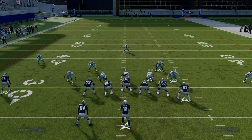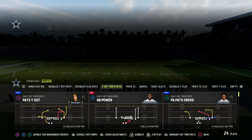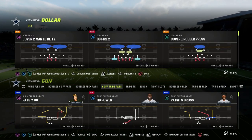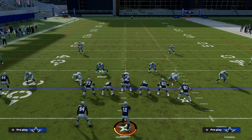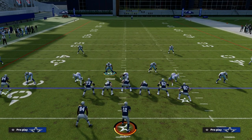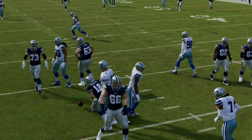Let me give you an example of something that does make a lot of sense, and that is the dollar defense. In dollar, one of the base plays is to run a base alignment and call the play DB Fire 2. If I just simply press that slot corner, I have these incredible blitz angles that you can only find in DB Fire 2. You're going to notice that we get consistent pressure, typically off of one edge, if not both.